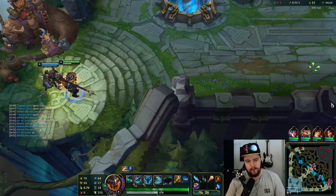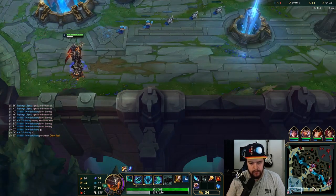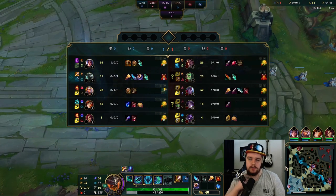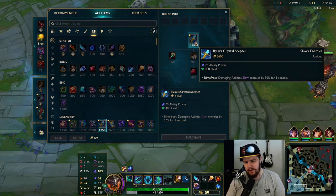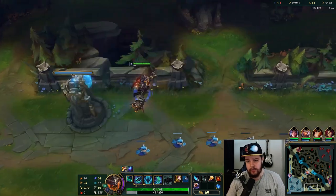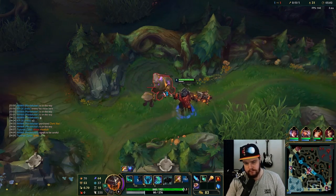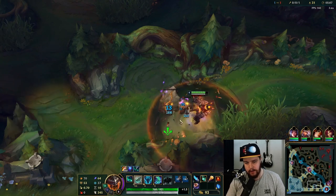I'll take a Dark Seal here since I have the money for it. The first item we're rushing is Rylai's — the boots we get for free anyway. We're rushing Rylai's and combining that with Approach Velocity to pretty much be permanently on top of the target. It's very effective, and Rylai's is very cheap at only 2600 gold total, so it's an easy item to rush and it's extremely effective.